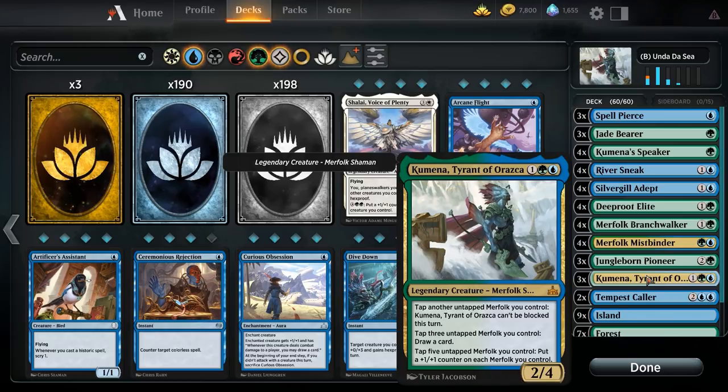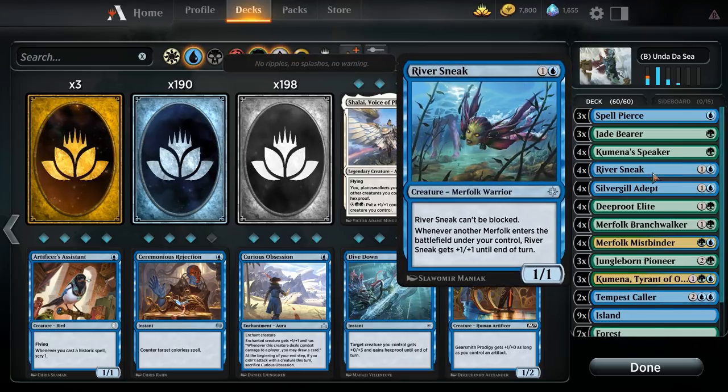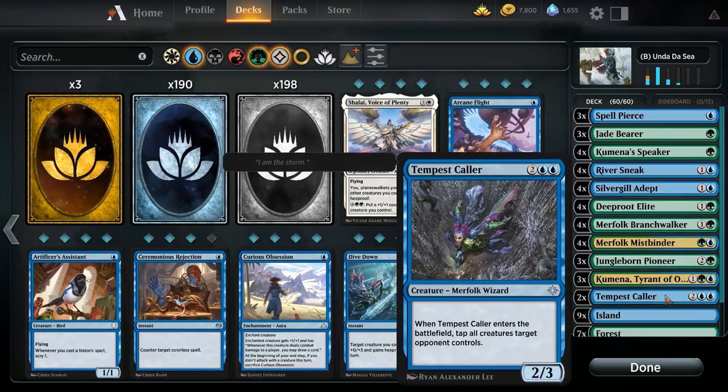In clogged board states, we want to dig for Tempest Caller — two and two blue for a 2/3 that when it enters taps all creatures the target opponent controls. We do have some unblockable damage with Kumena and River Sneak, but Tempest Caller clears the way completely. If our opponent is trying to stop us with tokens, Tempest Caller just wins the game on the spot.